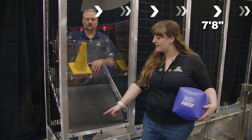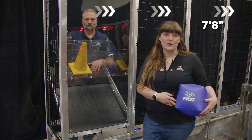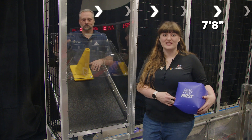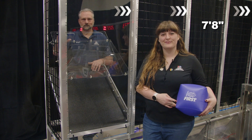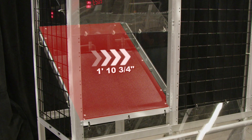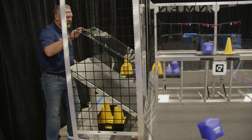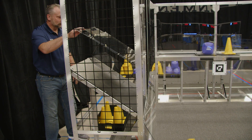The center of the single substation is 7 foot 8 inches from the Alliance wall. It has a chute that allows cones and cubes to fall to the floor just inside the field. The opening of the chute is 2 foot 3 inches from the carpet. The opening is 1 foot 10 and 3 quarter inches wide and 1 foot 6 inches tall. Each chute is backed by a door that the human player must open to release a game piece.